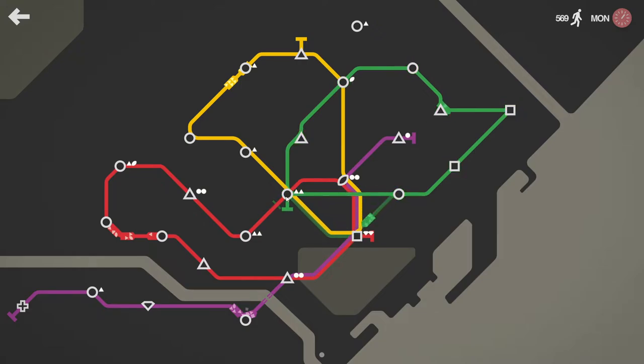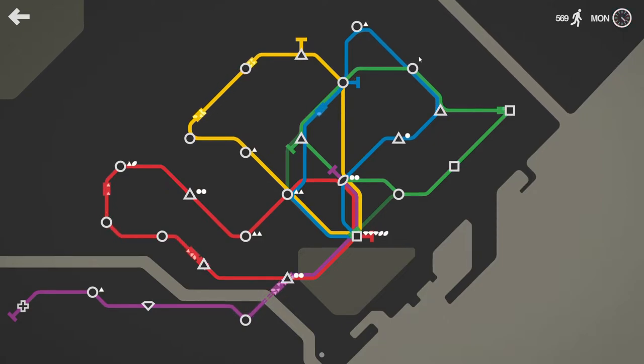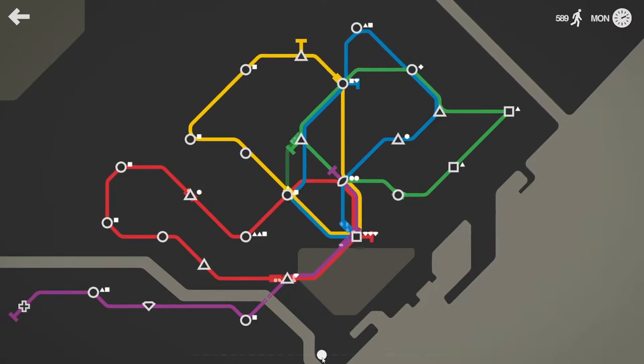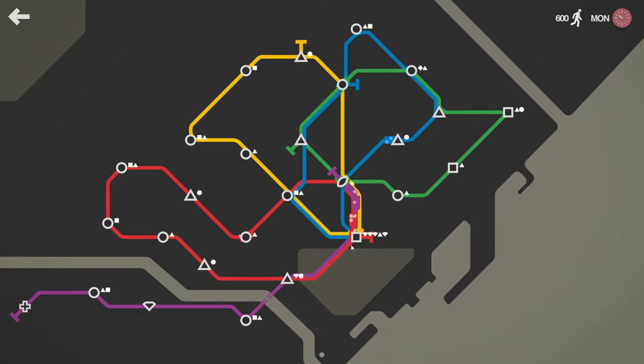I think we should actually go back to how it was with the yellow line going through there. The green line can come through this instead — it's got these two squares here. Take the purple line off there. Let's do that actually — potentially off this one as well, we'll leave it on there for now. The blue line does have a train on it, right? There we go. I just need to figure out where to put this carriage.